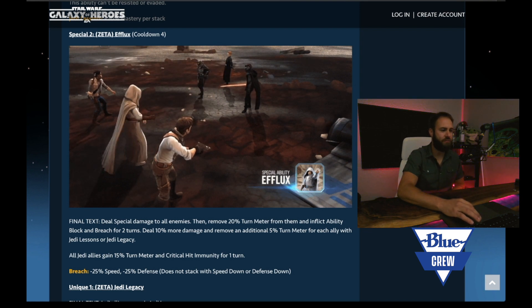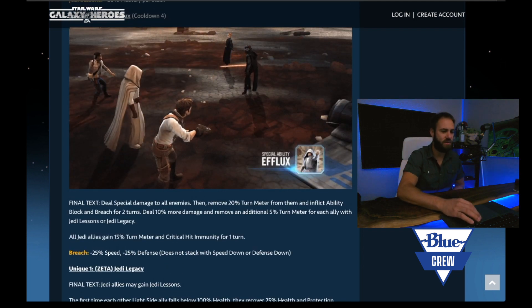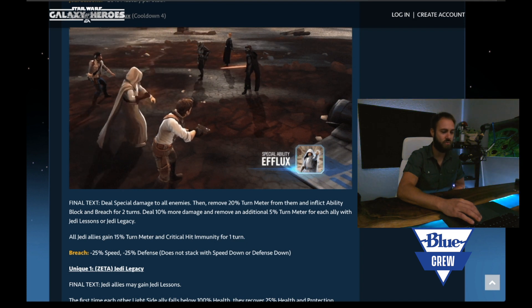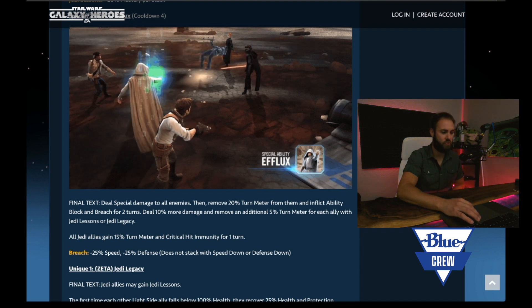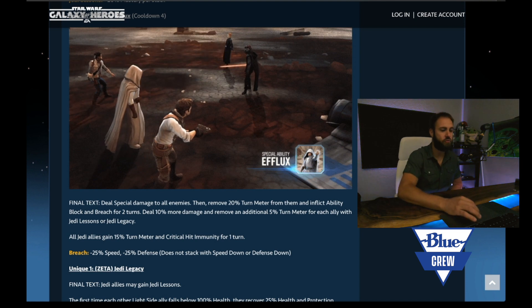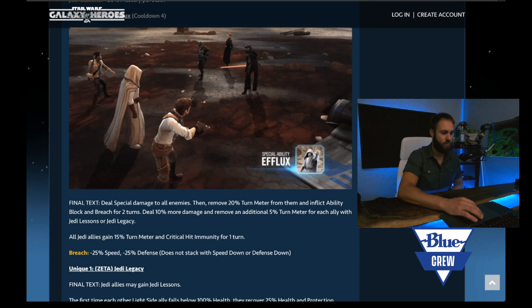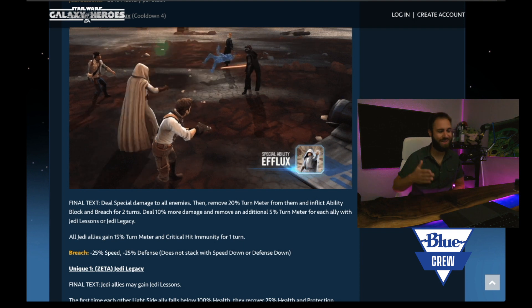His second special is Efflux, with a cooldown of four. Final text: deal special damage to all enemies, then remove 20% turn meter and inflict ability block and breach for two turns. Deal 10% more damage and remove an additional 5% turn meter for each ally with Jedi lessons or Jedi legacy. So that is at a minimum removing 20% turn meter, and if your entire team has Jedi lessons or legacy, you can bump that up to 45% total.